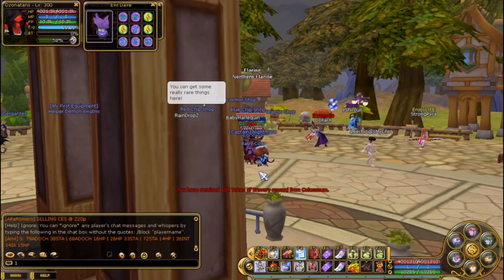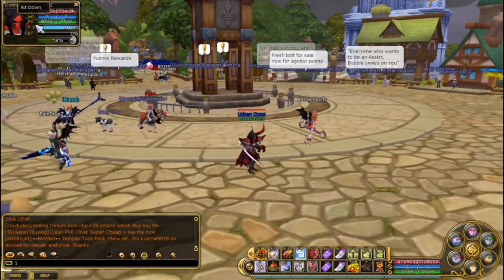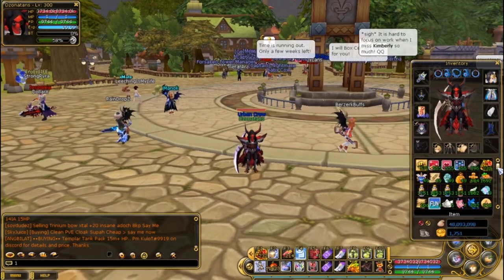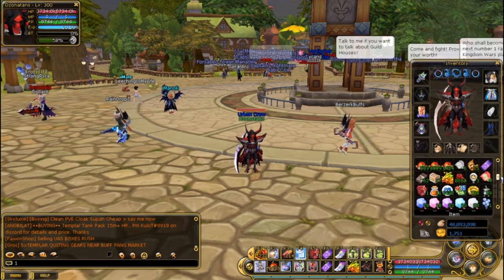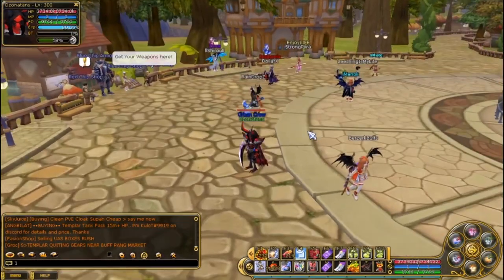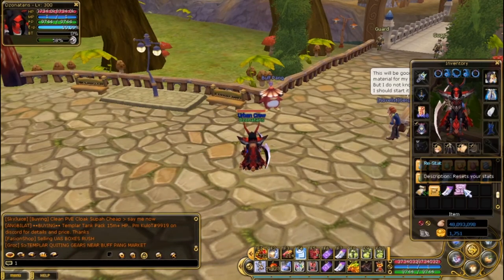We are now back in Flaris. Let's do a little bit of checking over here. Let's see how much tokens we get. I think we get 100, so normally the extra was from my previous hunt. I'm gonna restart into a pure strength build to show you how much damage it can do.